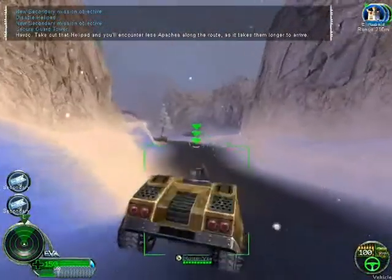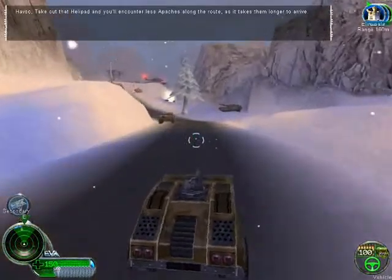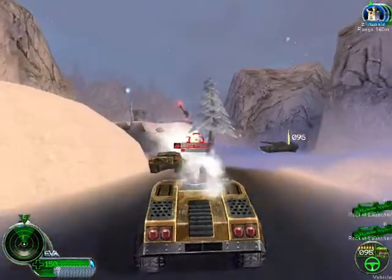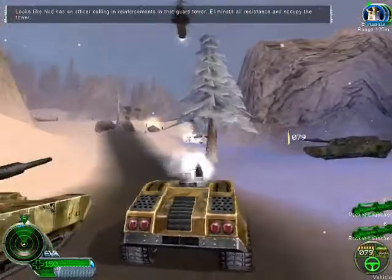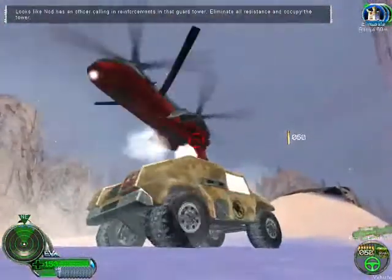Havoc, take out that helipad and you'll encounter less Apaches along the route, as it will take them longer to arrive. Looks like Nod has an officer coordinating reinforcements in that guard tower. Eliminate all resistance and occupy the tower.